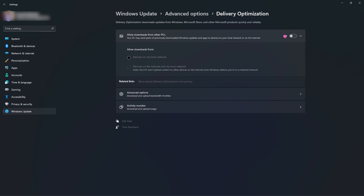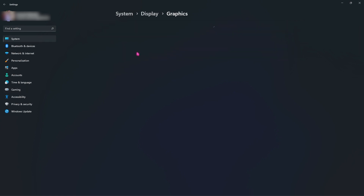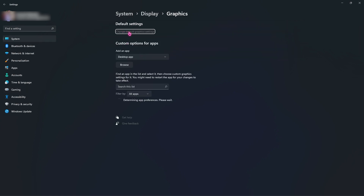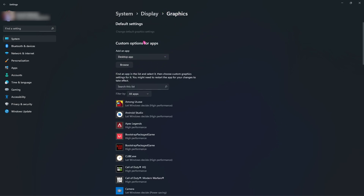Next, search for Game Mode and make sure to turn it on — this will optimize your PC by disabling apps and services running in the background, saving a lot of processing power. Right beneath that, find Related Settings, go into Graphics, then Change Default Graphics Settings, and keep both options on. This allows your PC to use Hardware Accelerated GPU Scheduling, utilizing your GPU to render games more than your CPU.